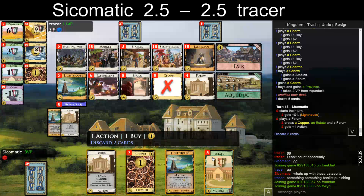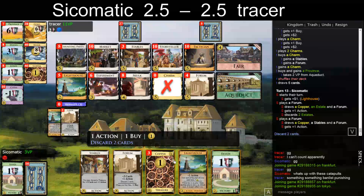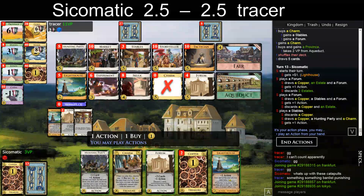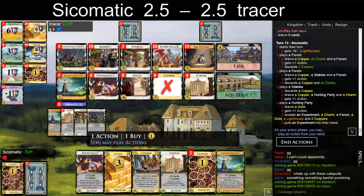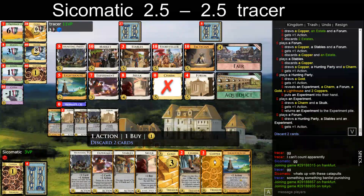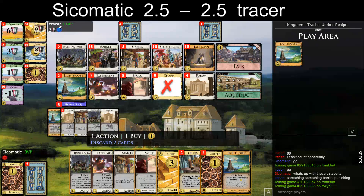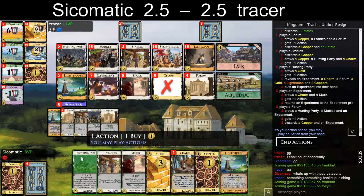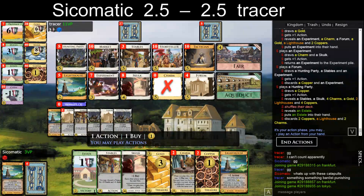Let's play Forum first — I need to draw. Then I can think about other things. Hunting Party, Experiment, Forum. He's protected. Not super sure what to discard there. I did trigger shuffle — I should have also checked what my uniques are. But now this looks like a bad shuffle.